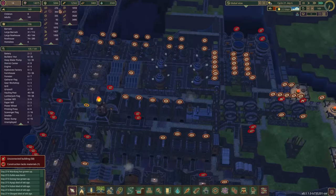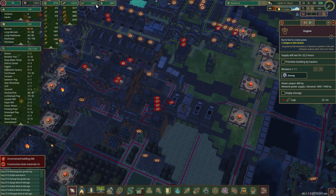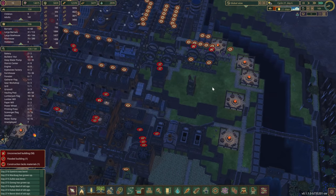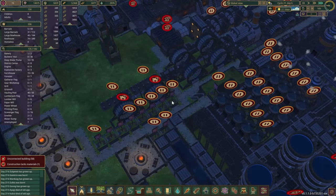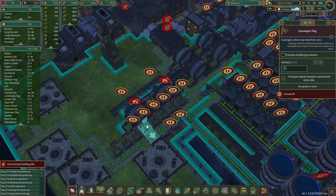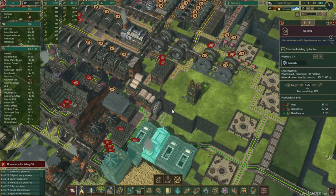Now we also have two more engines. Our log supply seems to be holding up — before we maxed at about 3,600 but we're pretty much okay at 3,500 to 3,600. The beavers have already devoured this area. There's still one more thing in here, so let's close that up and take out the extra bits.